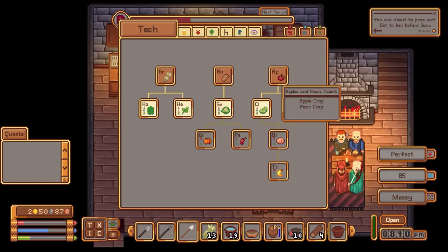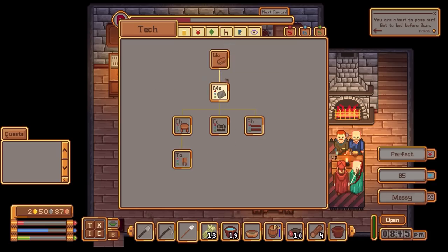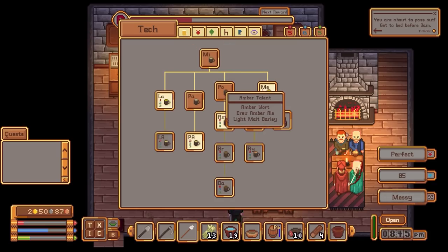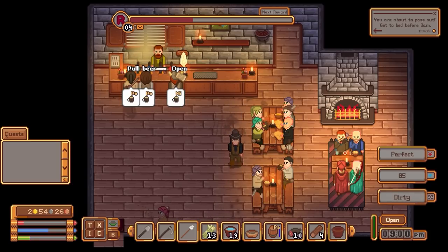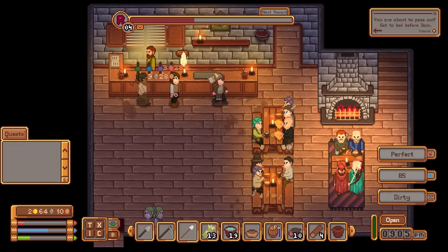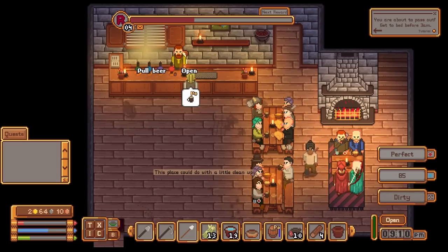In terms of our tech then — probably going to go for apples and pears talent. What about building? I don't care about that. Amber pale ale advanced — so you can go for IPAs and such. Lager and mead — you can unlock lagers. We're on a mild, porter, and a porter. If you let go like that it just doesn't pull the pint. Porter.